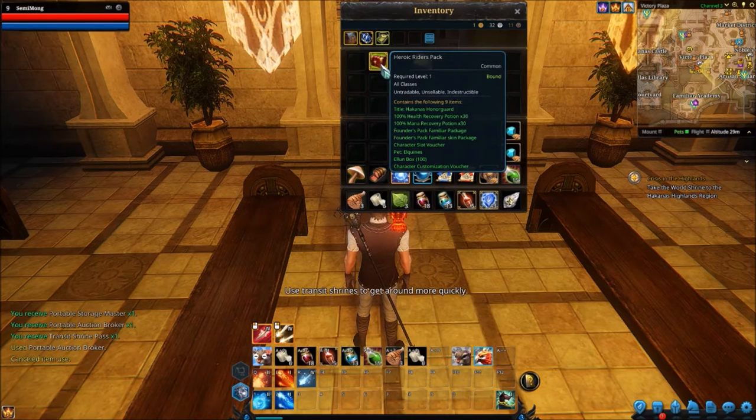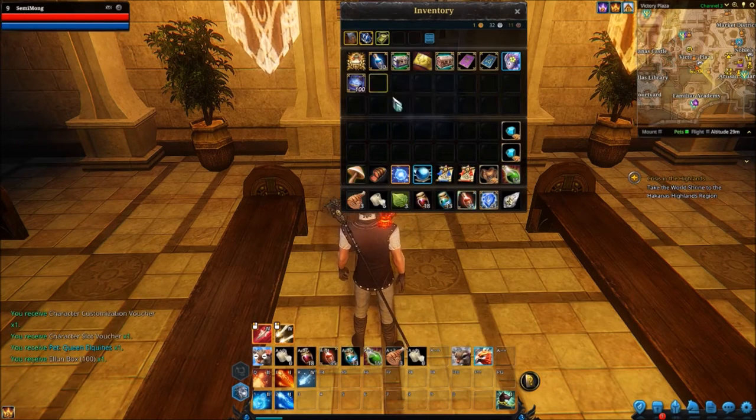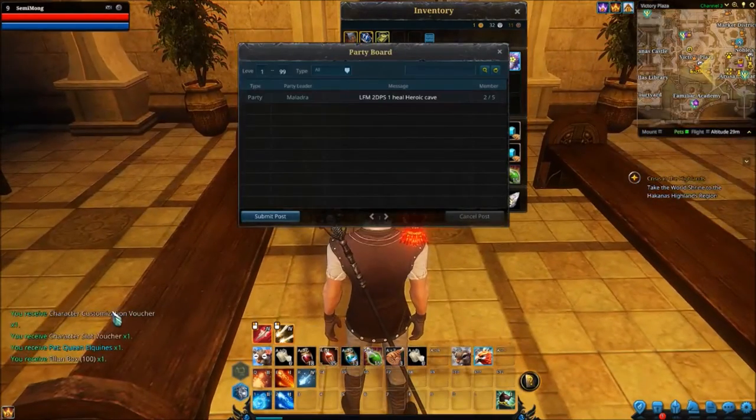Let's have a look at what we're getting here. We get a title, 30 health recovery potions and 30 mana potions, a founder's pack familiar package, a founder's pack familiar skin — so those are the mounts and the wolves. We get a pet, some loons, a character customisation beautification voucher, and we get another character slot voucher. We received one pet and one character slot voucher.